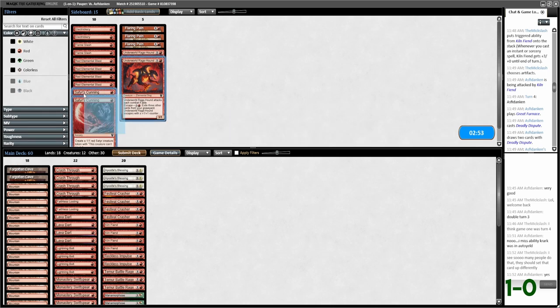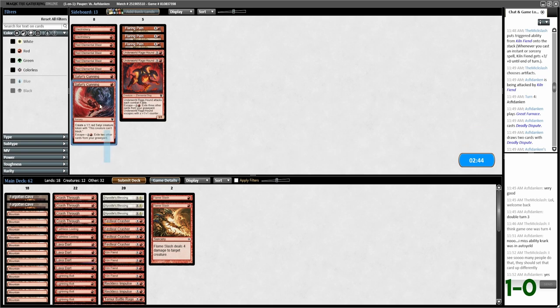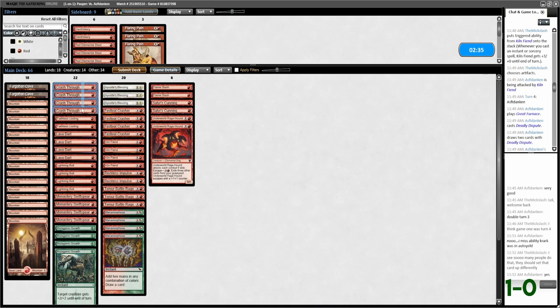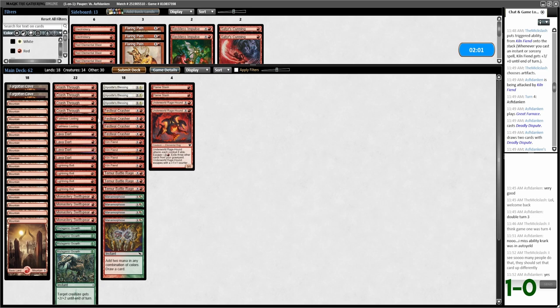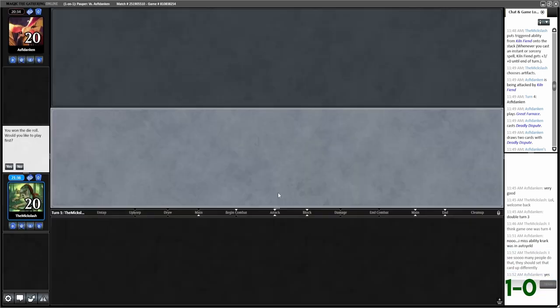For sideboarding, I think I'm gonna do the same thing — bring in Flame Slashes, bring in Satyr's Cunning, and bring in Underworld Rage Hound. Pressure is nice because you get to draw off of it, which is definitely the weakest of the bunch. Definitely go down the Reckless Impulses. They do have Chainer's Edict but how many copies, you know? We'll go down two Crash Throughs and run it like that.